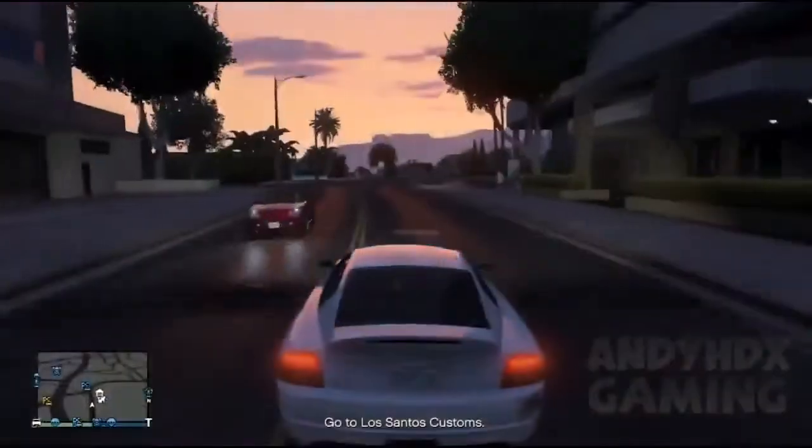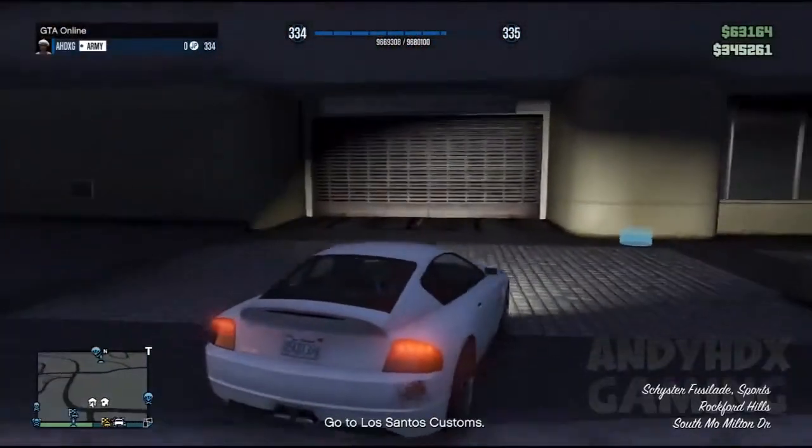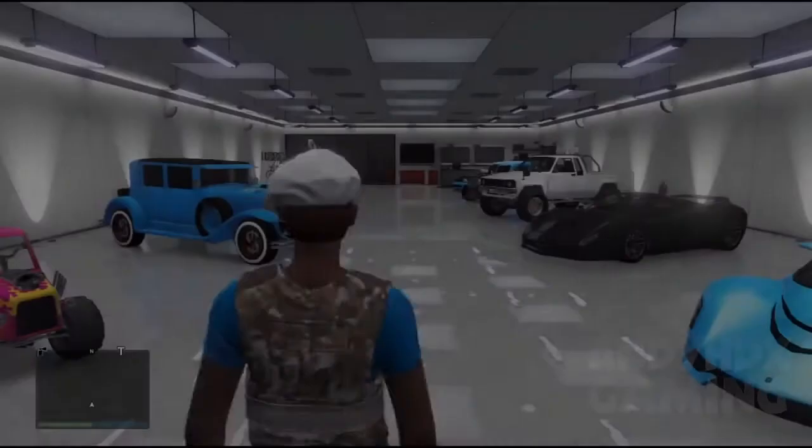Basically what you need to do is make sure you got a full garage and you want to get one of them cars impounded. You want to simply get a random car off GTA streets and drive it into your garage. And if it says garage full, just click A.